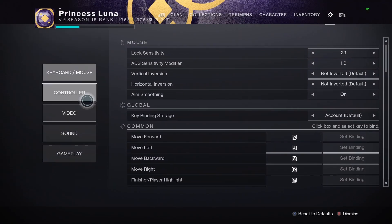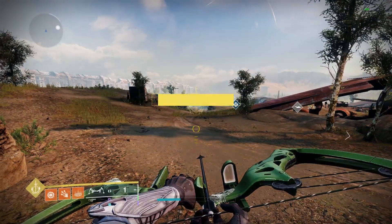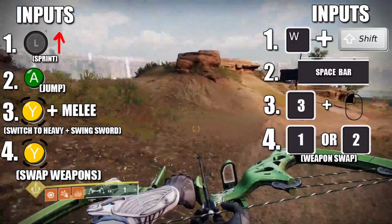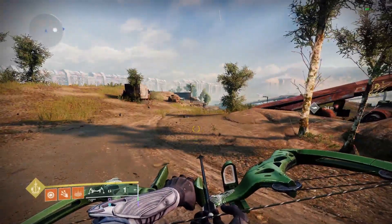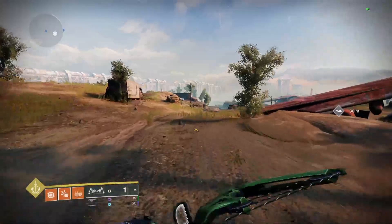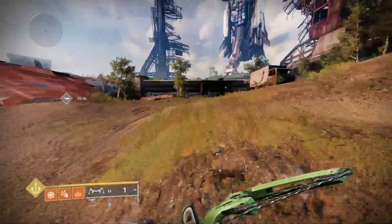If you're on controller, there's a very important bind: go to controller settings, then button layout, then Warlock Icarus Dash, and change it to a single press of whatever button you have it bound to. I'm going to show you three alternate modes. You can do a single which gives you that much momentum, or you can chain it up to three times for crazy speeds. Basically, you want to sprint forward, jump, swing the sword, swap weapons, and then boost.